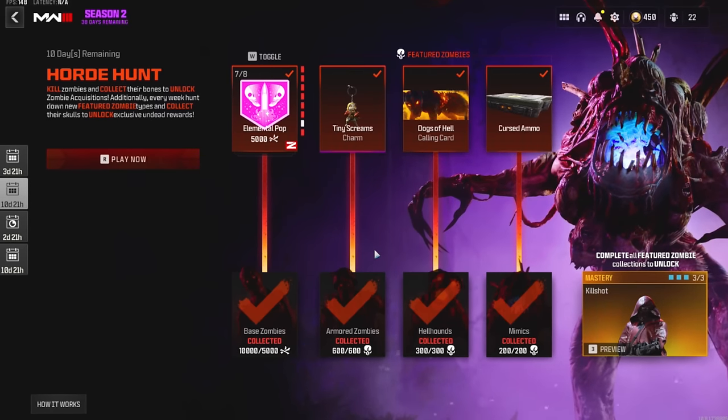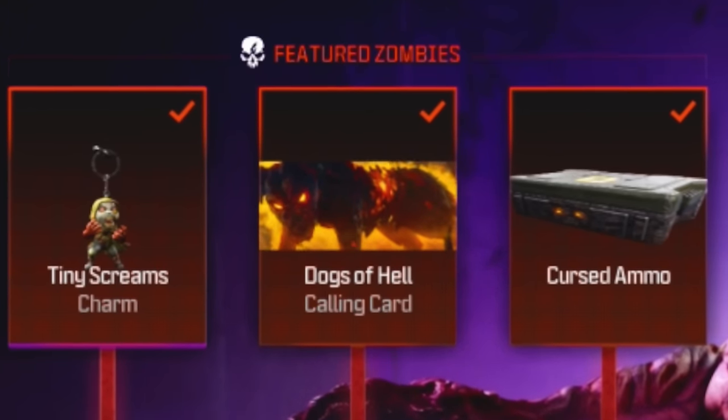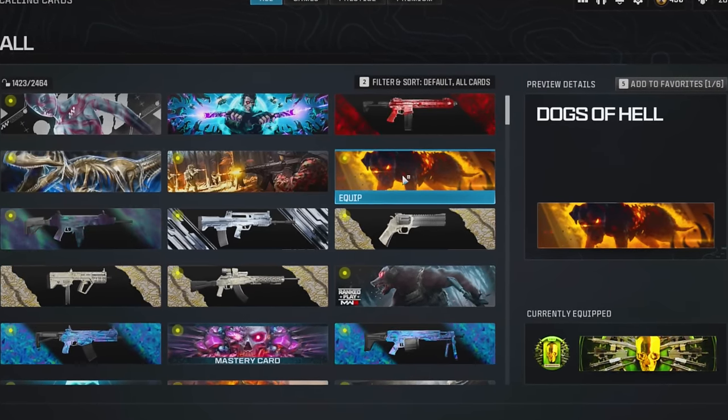When you collect 300 hellhound skulls, you're going to get the Dogs of Hell calling card. It looks kind of cool, and it is zombie themed, but personally I'm probably never going to use this either.